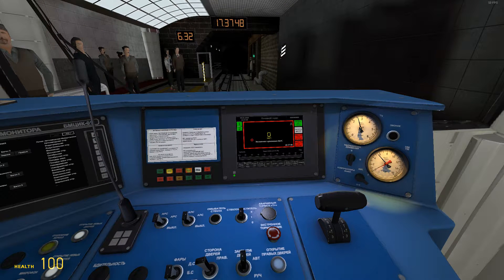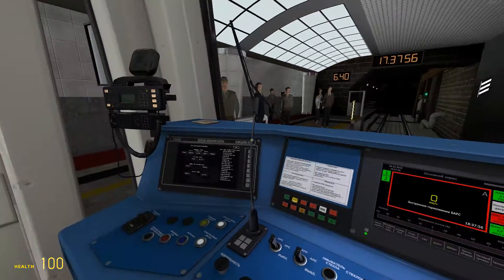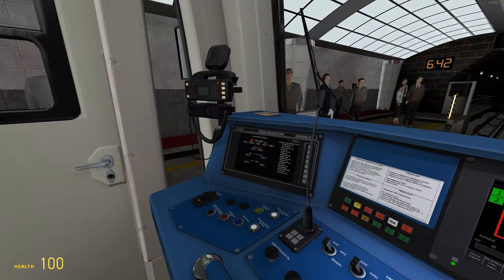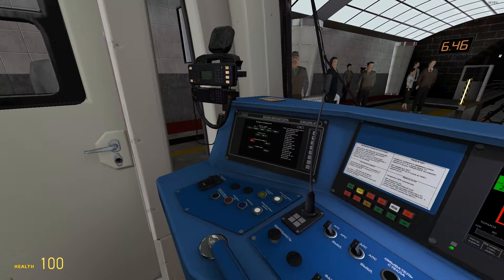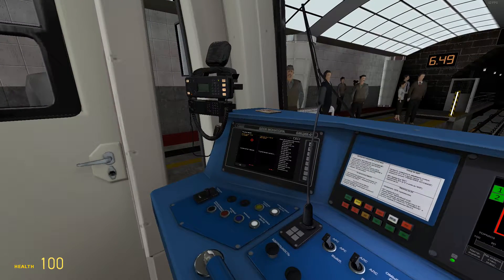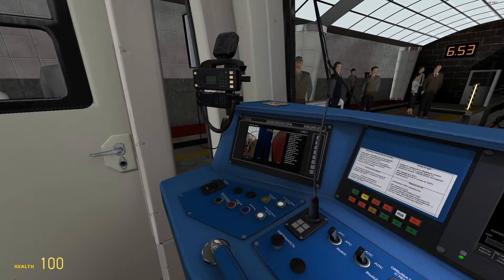Now press Zero and you hit this — you have to press Space all the time, so it's something like the attention pedal. On this monitor you can press these buttons which show different views of the train. Some are the interiors, some are the cabins. I recommend this view so you can see the station.